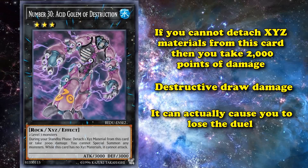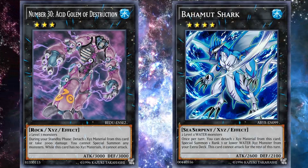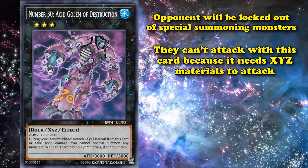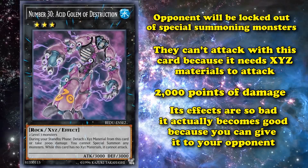Here's why it's not at a higher spot on this list: this card's maintenance cost is so bad that it's actually a really good card to give to your opponent. You can bring this card out of the extra deck without any XYZ materials using a card like Bahamut Shark, then give control to your opponent with something like Creature Swap. Your opponent will be locked out of special summoning monsters, can't attack with this card since it needs XYZ materials to attack, and just takes 2,000 points of damage during each of their standby phases — a pretty decent lockdown. This card is so bad that it actually becomes good because you can give it to your opponent.